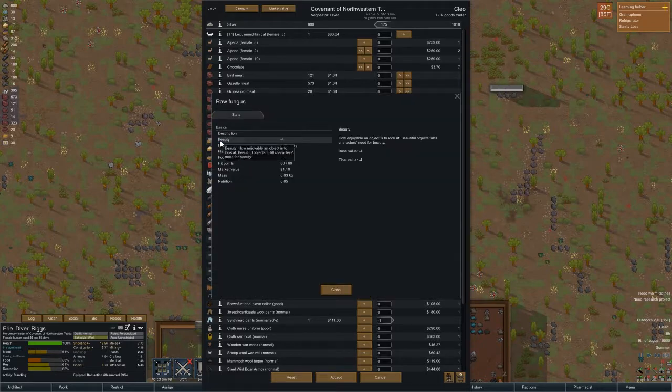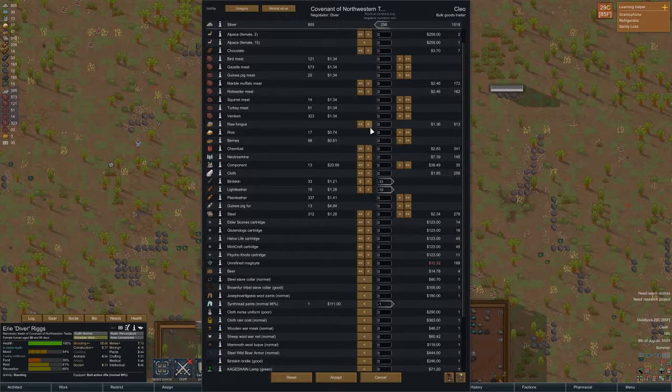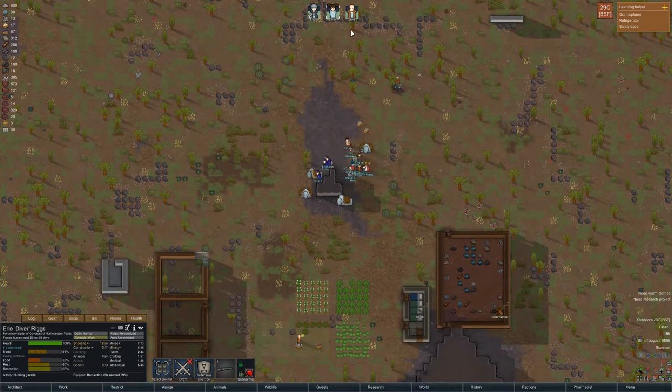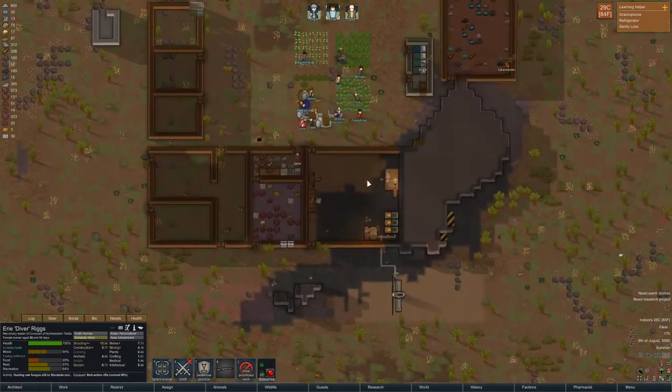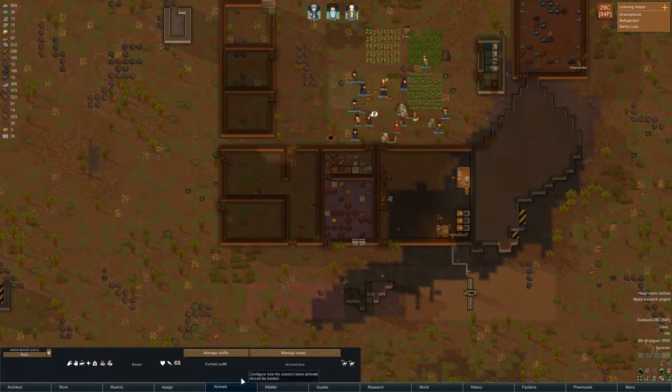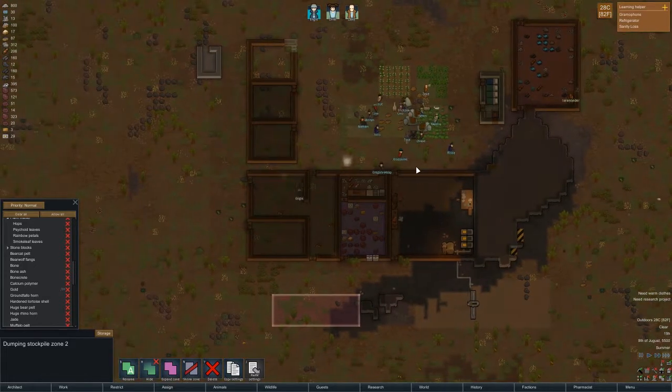Raw fungus — nutrition 0.5, same as rice. 500 fungus, I don't think we need that much. Alpacas — oh we could sell the munchkin cat. I'm going to sell the cat just because I think it'll die, and I'd rather not be the one to kill it. I'll buy 100 fungus, get some silver back, cats out of our hair. Prioritize hauling. I don't have to worry about the cat — it couldn't haul, I don't think it could do anything really. Out of my hair — they can enjoy existing here for a little bit and that builds up our social a little more.